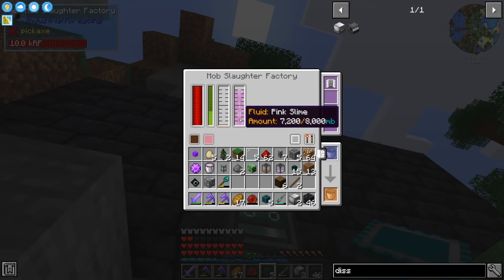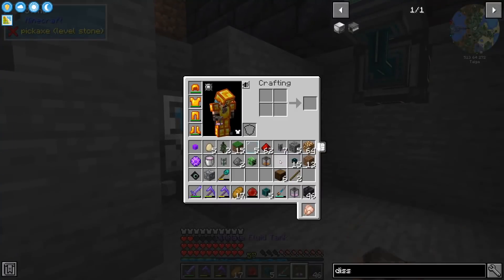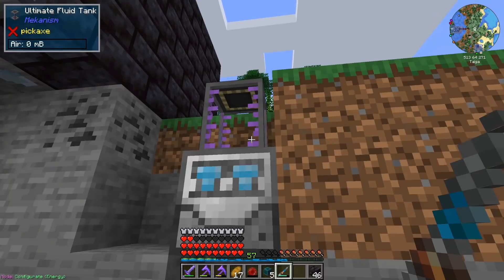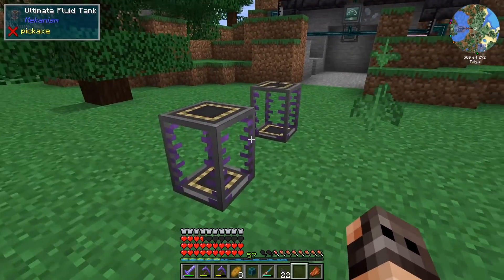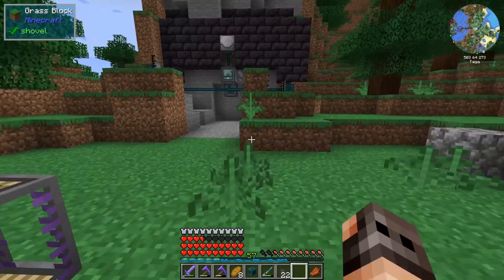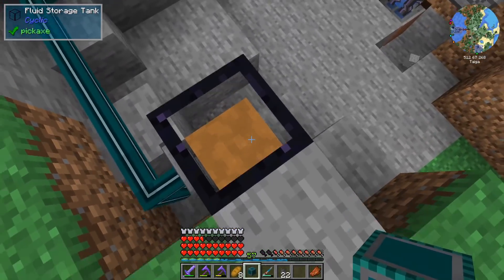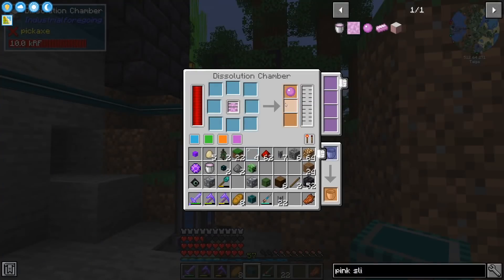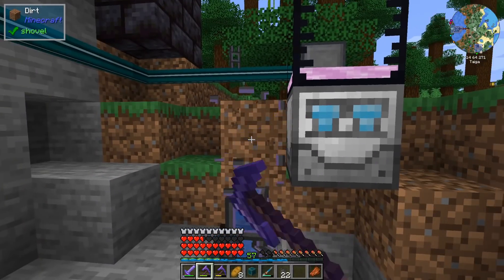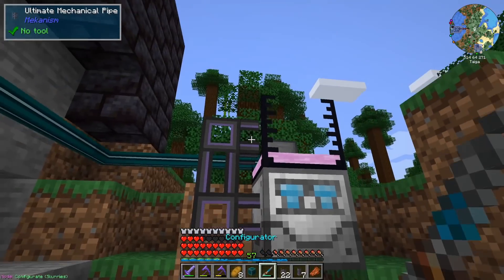We are getting liquid meat and pink slime, and both are used in a dissolution chamber to craft things. I set up two more dissolution chambers - one for pink slime and one for liquid meat. Something crashed my game - nothing serious, just had to restart the client. The issue is you can't connect an XNet connector to a Mekanism tank by right-clicking it directly, so instead we're using fluid storage tanks from Cyclic. We got our first pink slime.